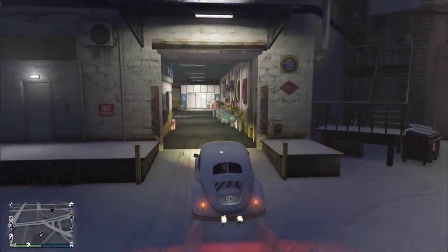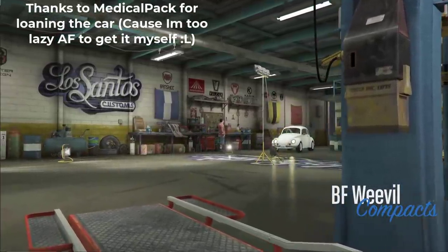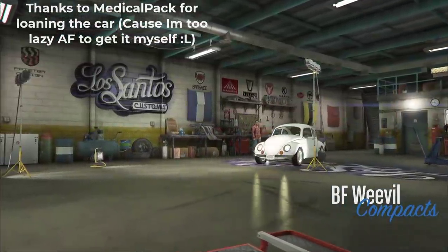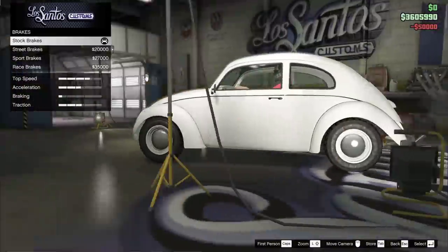Hello everyone and welcome back to another GTA Online Guide, where in this video I'm going to be taking a look at the BF Weevil, a secret unlockable compact car added as part of the Cayo Perico Heist DLC in GTA Online.